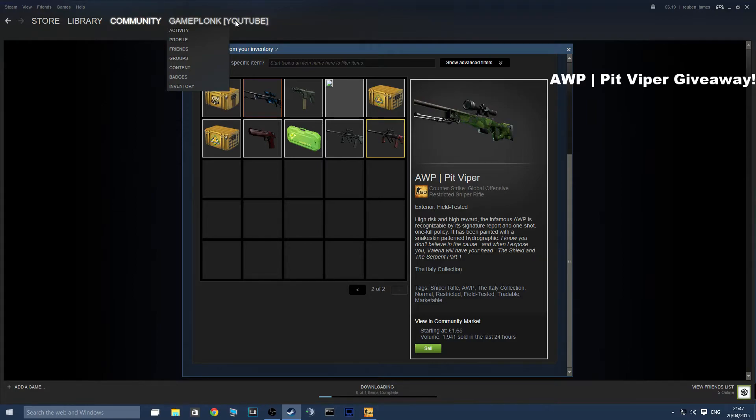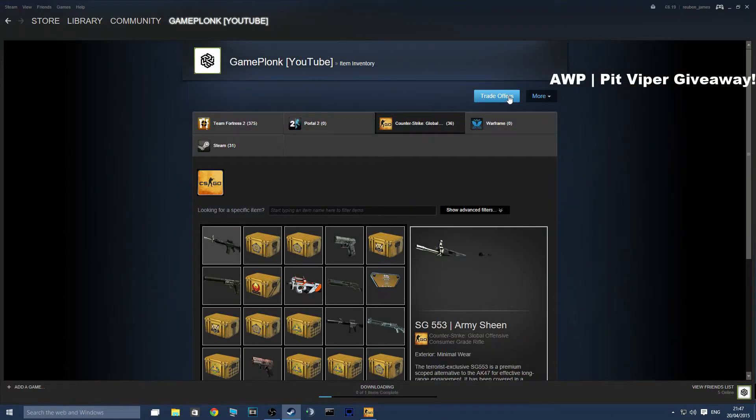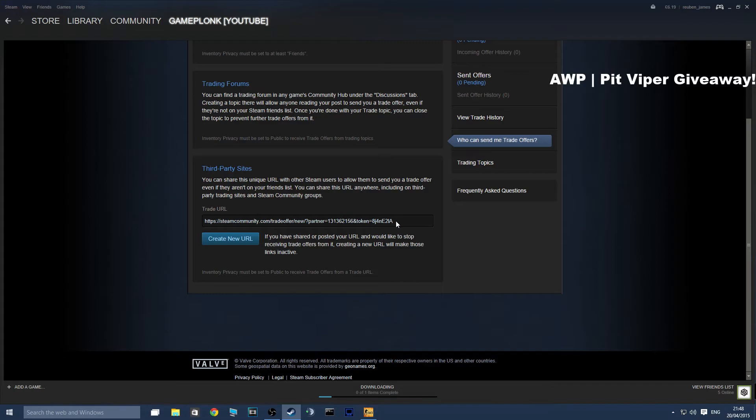If you don't know how to get your Steam trade offer link, I'll show you now. You hover over your name and go to profile, wait for that to load, then go to inventory. Then you go to trade offers, click 'Who can send me trade offers,' scroll down, and your link is right there. You can copy that or create a new one, then just copy and paste it into the description.